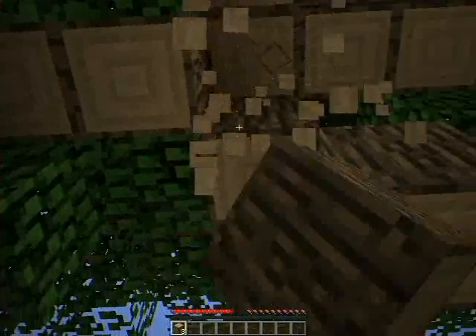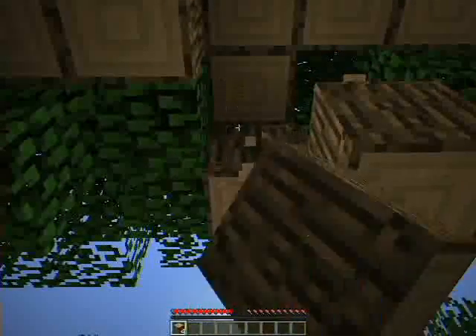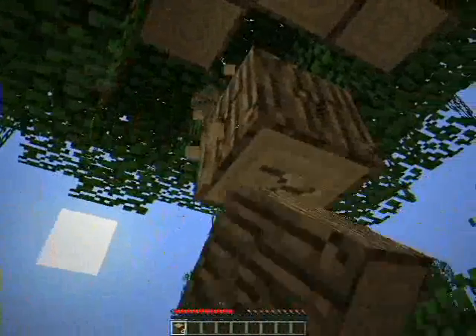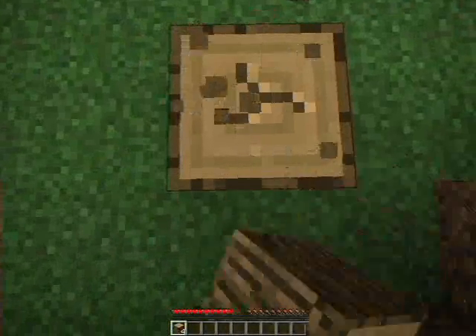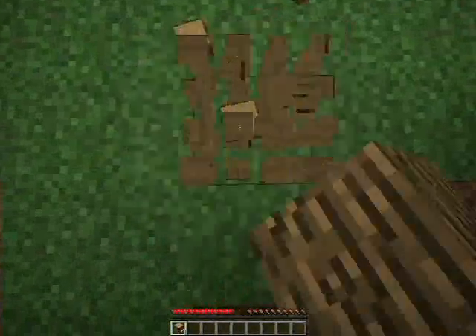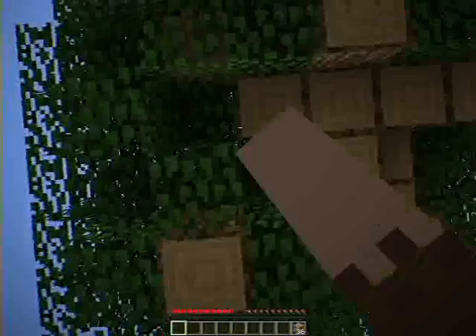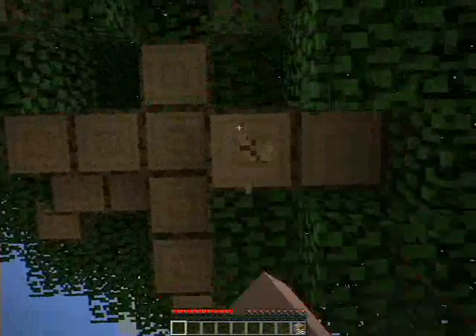I'm not going to make a house underground, because it takes too long. I don't really like doing that because it makes me feel vulnerable. So I'm going to make a small wooden house. There's not enough wood yet, but we'll get more — keep punching trees.